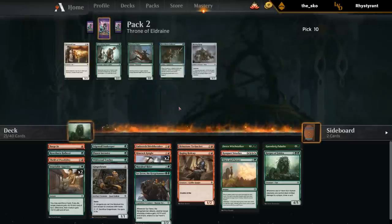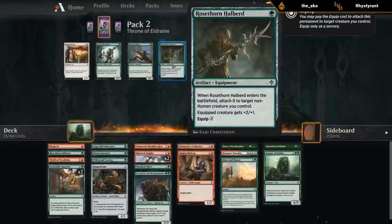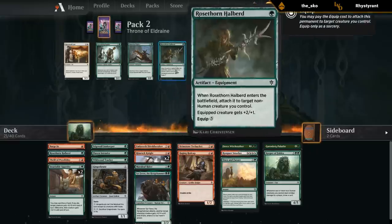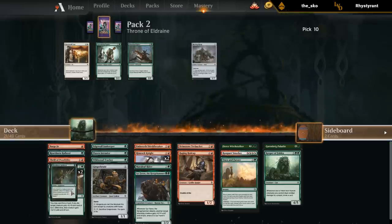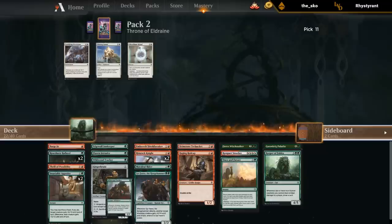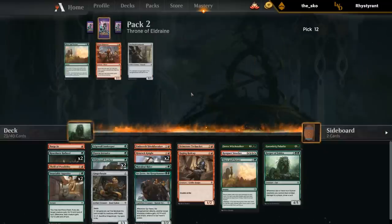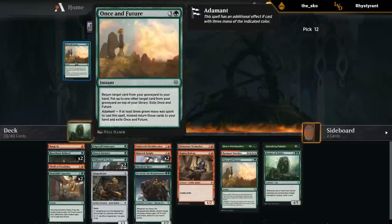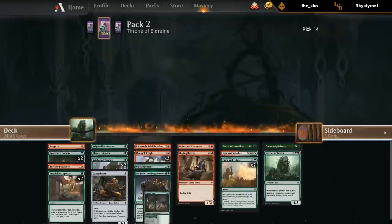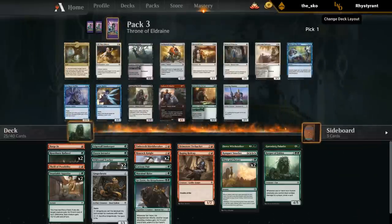Could also take another Halberd — if our deck is all creatures and pump spells, having a permanent pump spell could be okay. Equipments are usually pretty good in creature-heavy decks, so I don't hate taking another one. Then I can play fewer pump spells and just more creatures. Another Tracker seems fine. Probably not going to play the Dwarves. I don't know if I'm playing the Curious Pair, but it's an option.